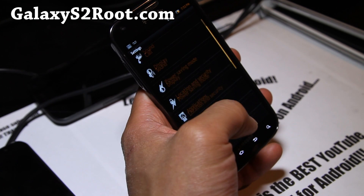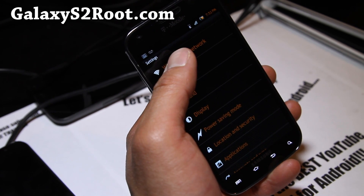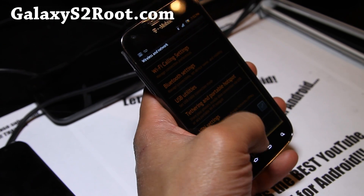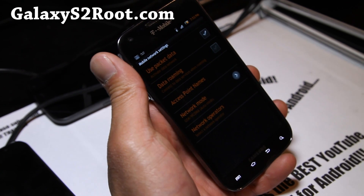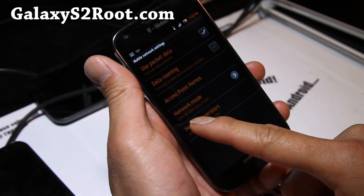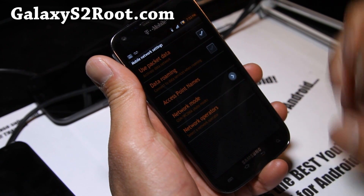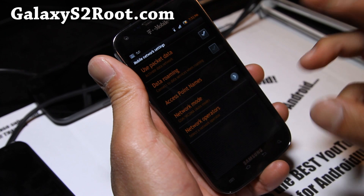You don't have to be rooted to do this — you can do it on any phone. I'm on EDGE right now. I studied a little bit about how these things work. Basically there's GSM mode and WCDMA mode. GSM mode is basically 2G EDGE, which is what I'm getting right now. Currently it's set to GSM/WCDMA, which is automatic mode, so the phone will switch from EDGE to 3G or 4G HSPA+ depending on signal strength.